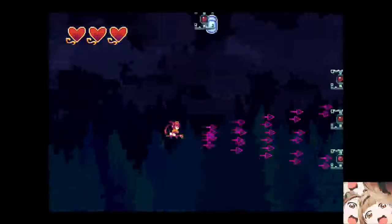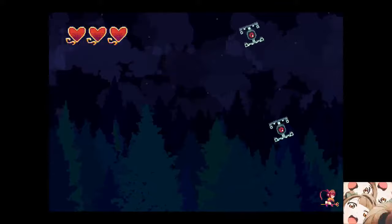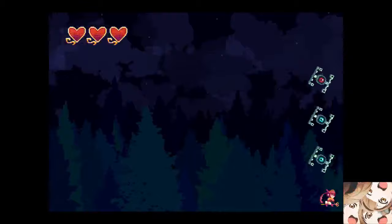Here you have four waves of dudes. You kill one, two, three, and four — and on that fourth one, you go to the lower right corner. By doing that, you just wait one minute here and it's a safe spot. During one minute you can't be hit. So we have one minute to kill now.